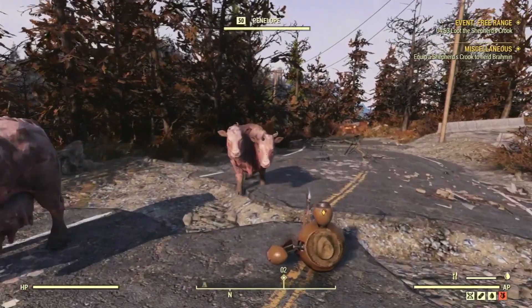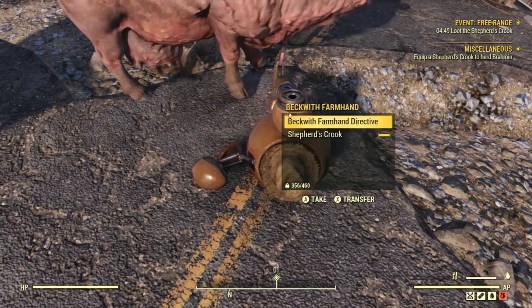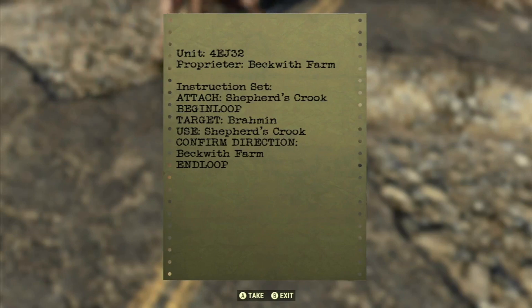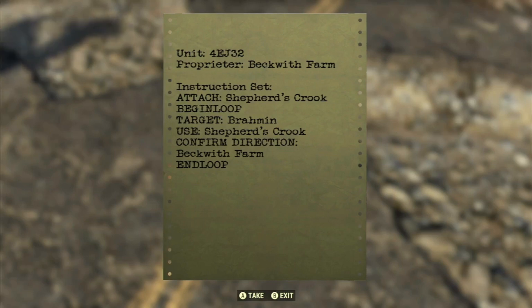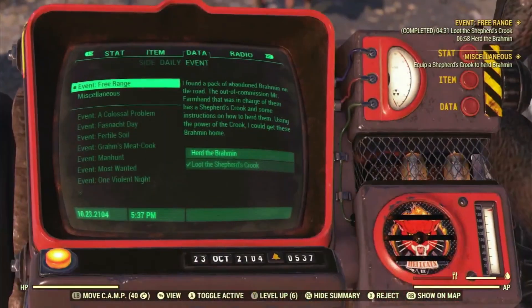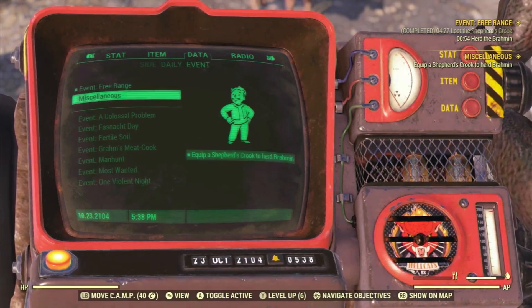It'll start here at Fred's Barbecue. Beckwith Farmhand Directive, Unit 4EJ32, Proprietor Beckwith Farm. Instruction set: Attach Shepherd's Crook. Begin loop — target brahmin, use Shepherd's Crook, confirm direction — Beckwith Farm. End loop. Let's go ahead and take that. Using the power of the crook I can get them back home.